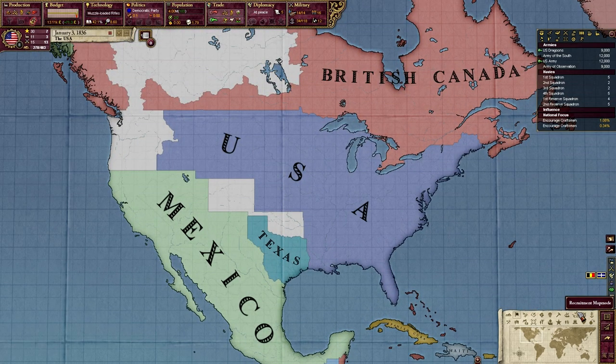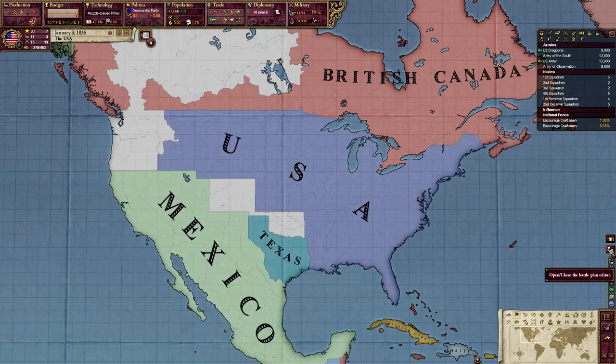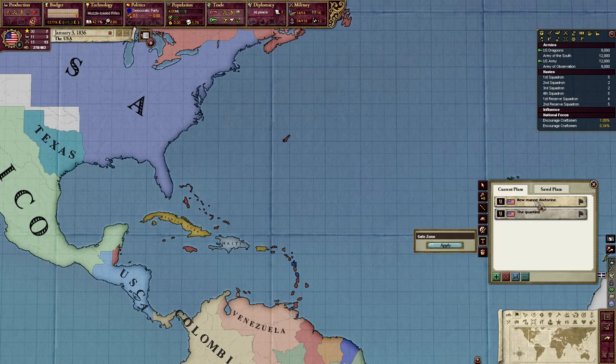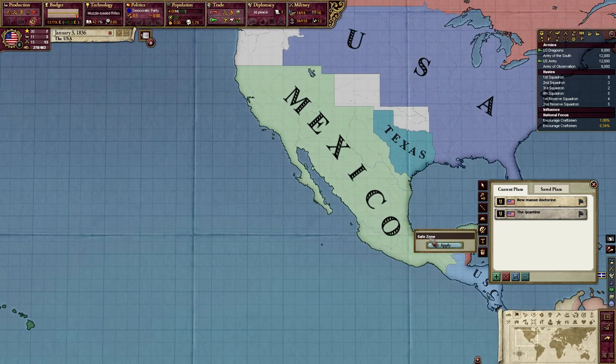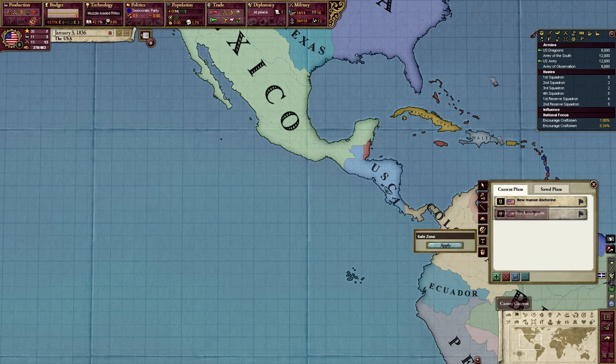As you guys know, if you've been with me long enough, you know I'm an insane maniac for maps — I love the map system in this game, I think it's one of the best things they ever added. Now that I know there are zombies in Venezuela, I must enact the new Moreau Doctrine. I bet you guys are wondering: what the heck is the new Moreau Doctrine?